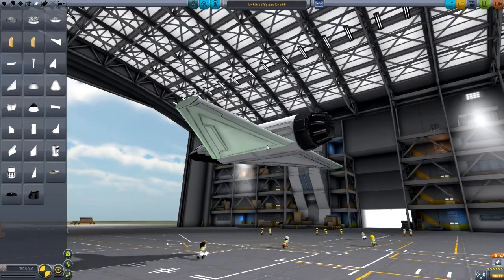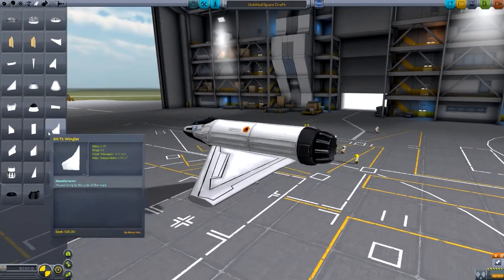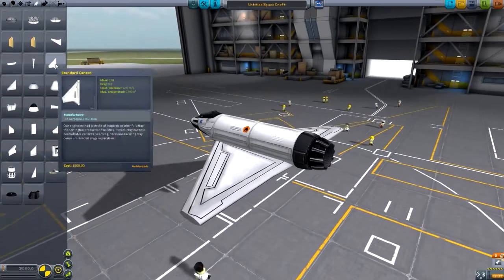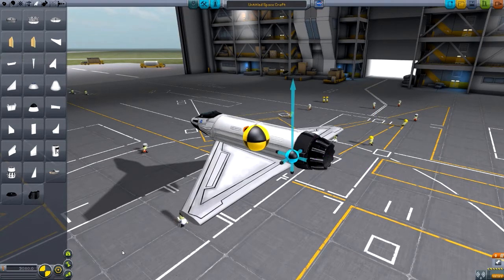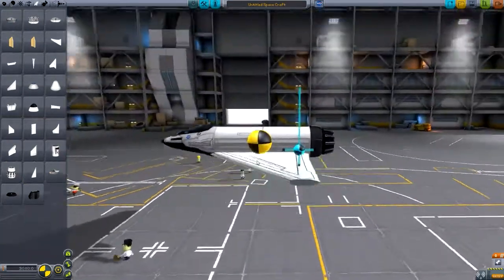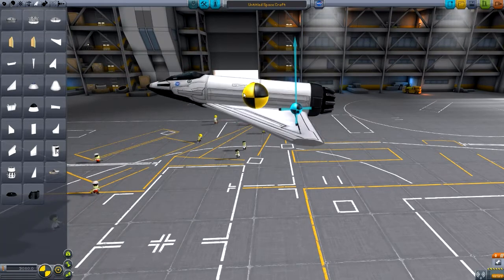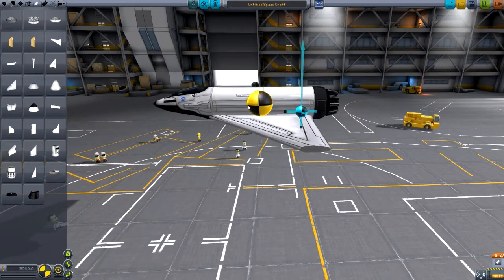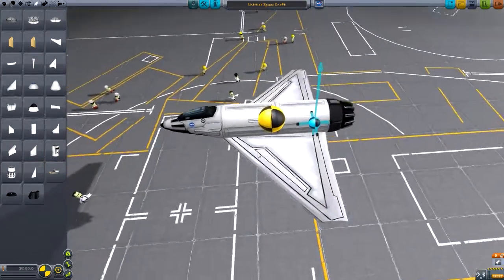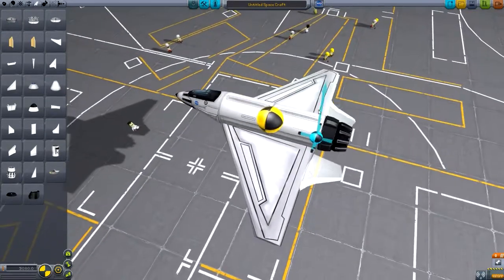It's not just like it doesn't really change anything - it really does have a significant effect. The way that you place the wings, that kind of thing. Center of thrust, center of mass, center of lift. So the center of lift is quite far back. And that's the other thing - even in this view, the center of lift is calculated differently. It's not like it's only calculated when you're outside, which is kind of nice.